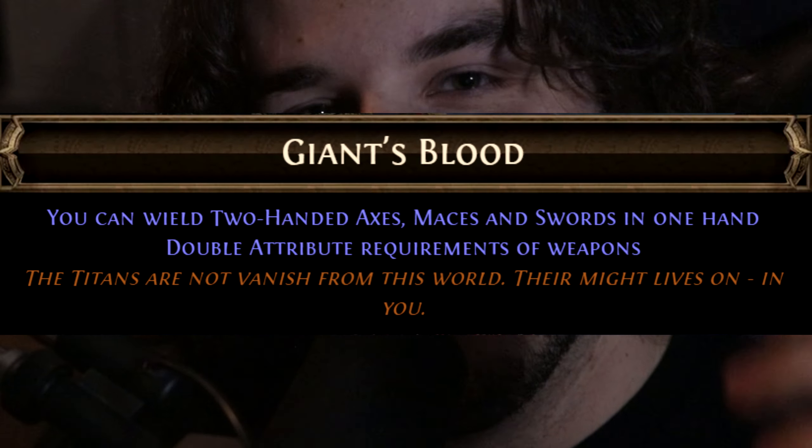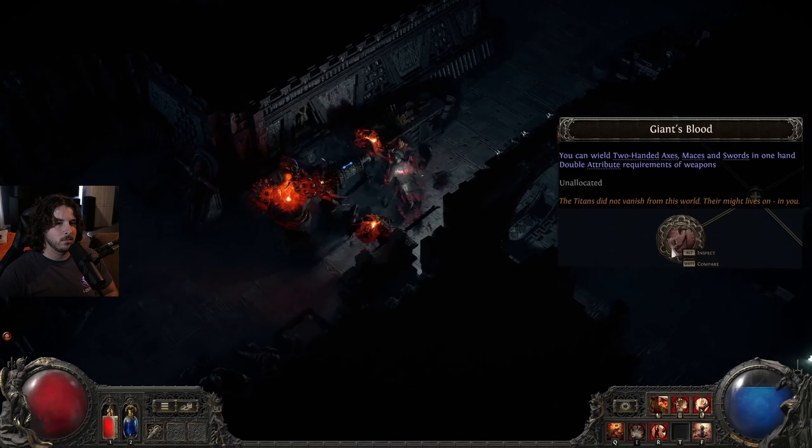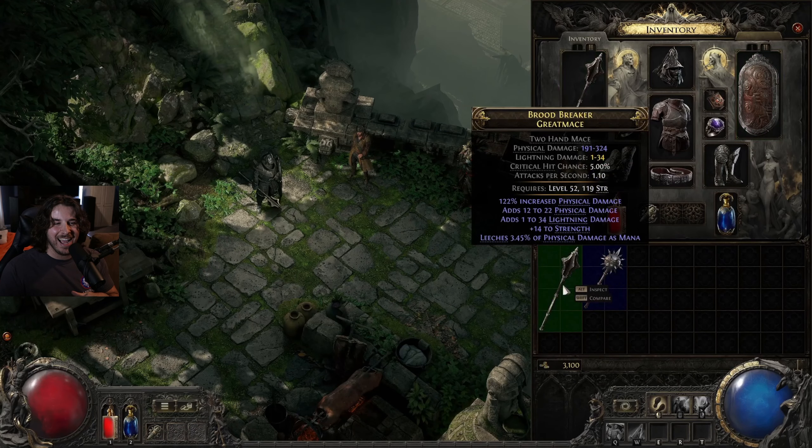Oh, excuse me - Giant's Blood! If you were watching the Path of Exile 2 reveal stream and you're a melee enthusiast and you did not lose your mind when you saw the Giant's Blood keystone pop up on screen - Giant's Blood, which allows you to wield two-handed weapons in a single hand - dude, I'm 1000% taking that.